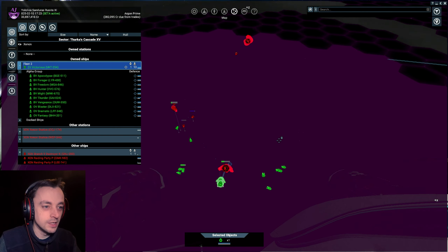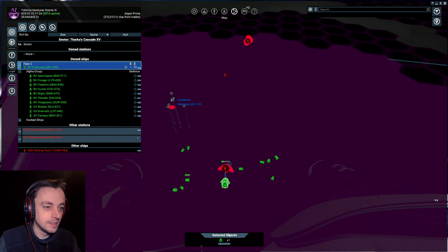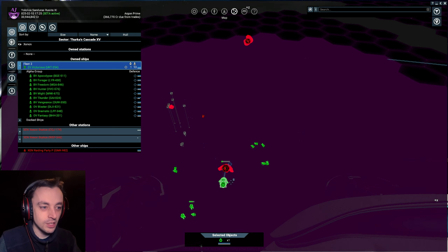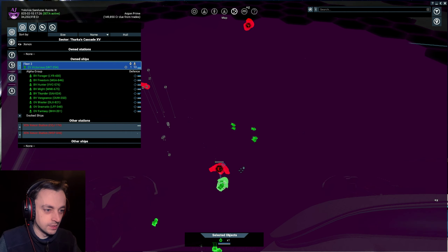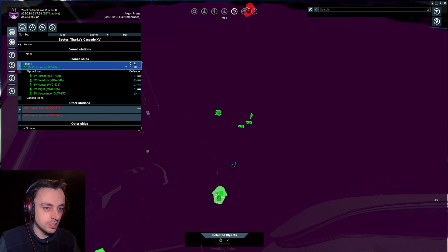I did the same as last time - I came in on my own and then brought the fleet in afterwards and sent them in by themselves. They viciously mauled the six Ks and I barely lost any shielding on any of my ships in the process, so that was pretty good. Is this station going to be destroyed now? Why is it that I've ordered that ship to destroy it but the others didn't follow?